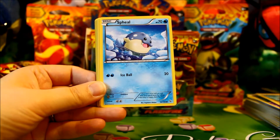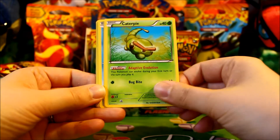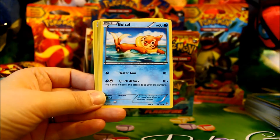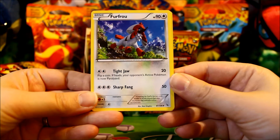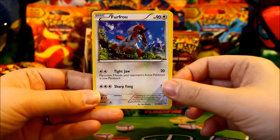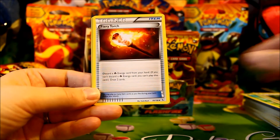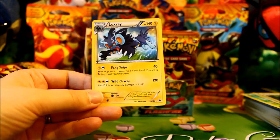Pack thirteen: Binacle, Spheal, Caterpie, Venipede, Weasel, Furfrou — interesting art, almost looks like his head is a Pokeball with the red and the white — Sliggoo, Fiery Torch, a Reverse Binacle, and a Luxray Rare.